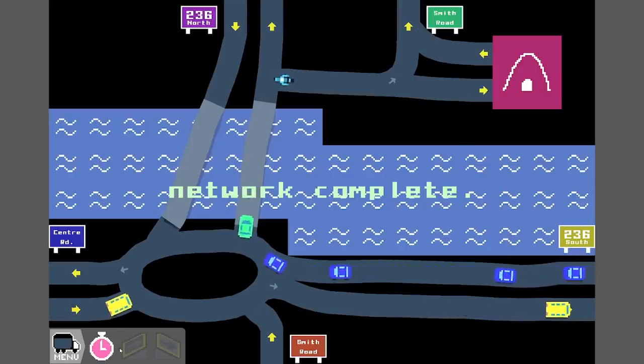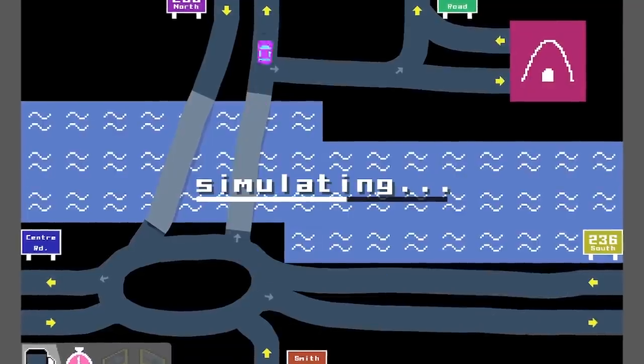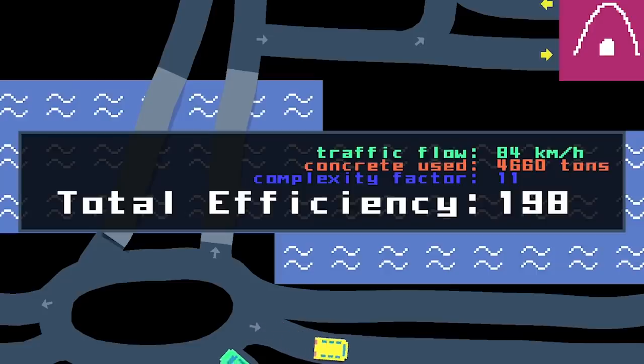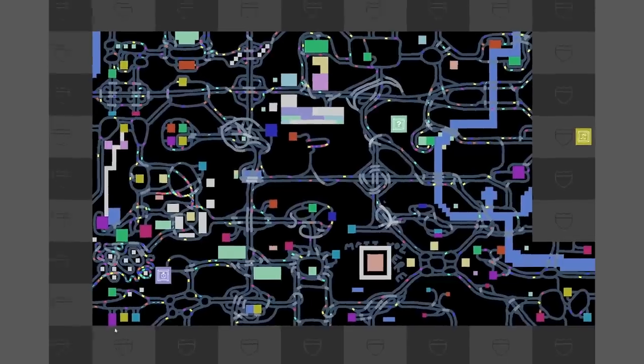Let's see how this one went. There's like no traffic on this - I think it's all about trying to minimise the amount of concrete. That's pretty bad: 198. Could I have done that any more efficiently? As there's nothing to unlock for a certain score, I think we'll just move on. We can always come back.